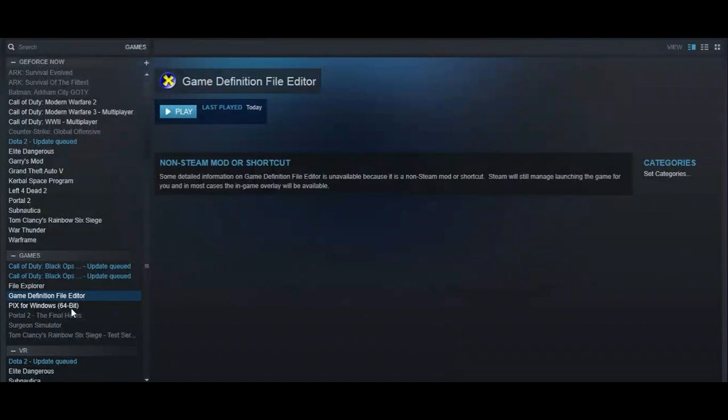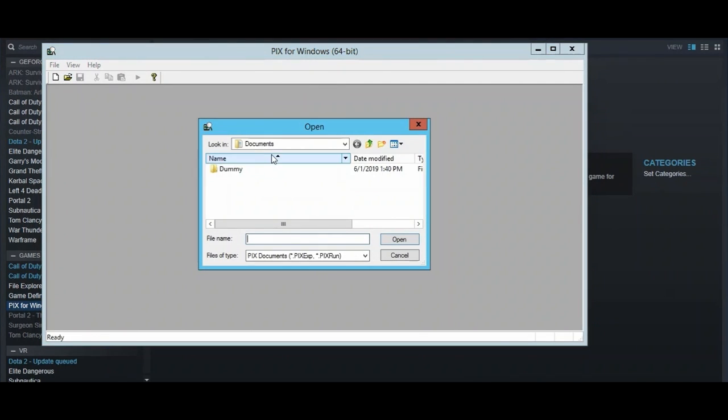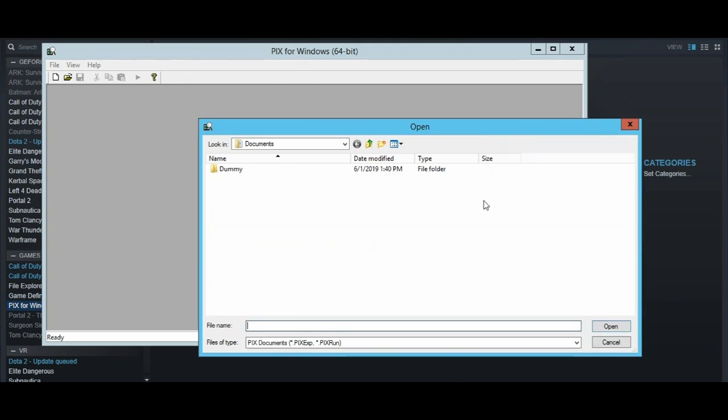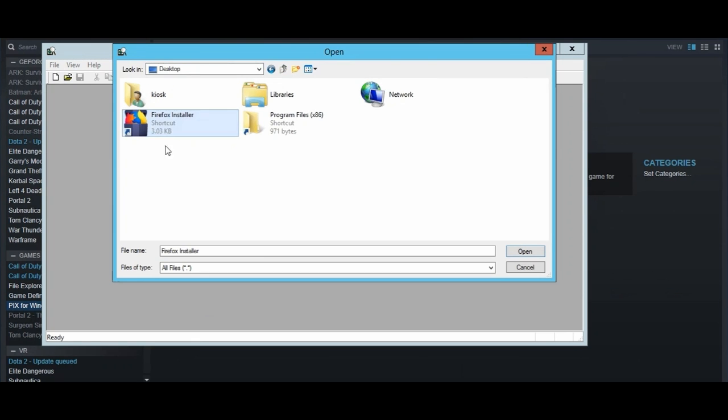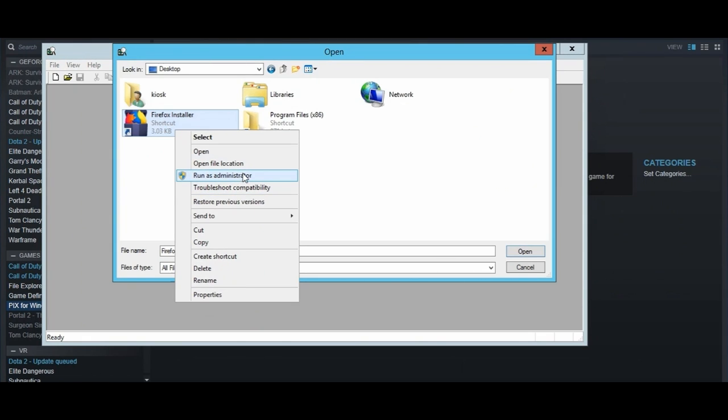Then just exit out. Now go into Pix for Windows, go to Open, and expand it. Go to File Type and click All Files, because it won't show the file otherwise. Go to Desktop and you'll see the Firefox shortcut right there. Single-click it — don't double-click. This is again the only place you can right-click. Right-click and make sure to run it as Administrator.